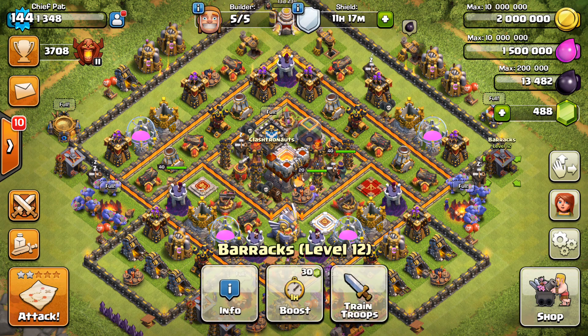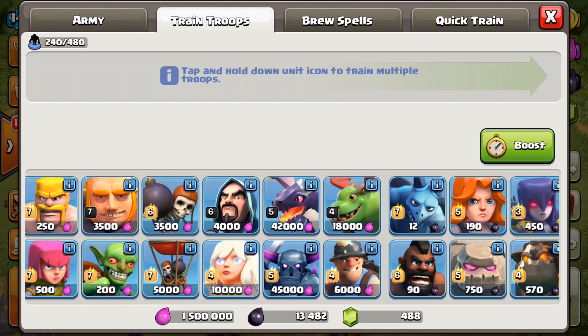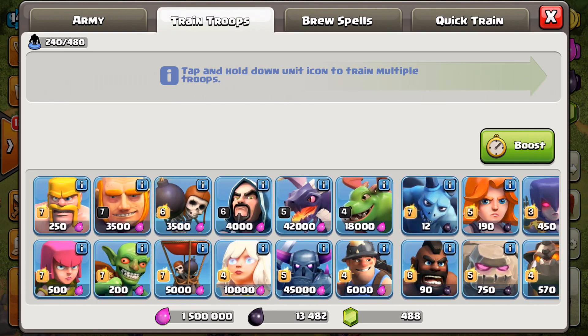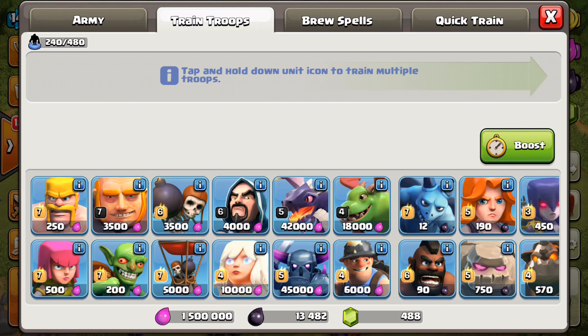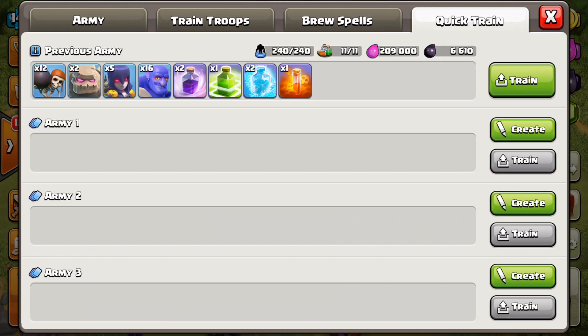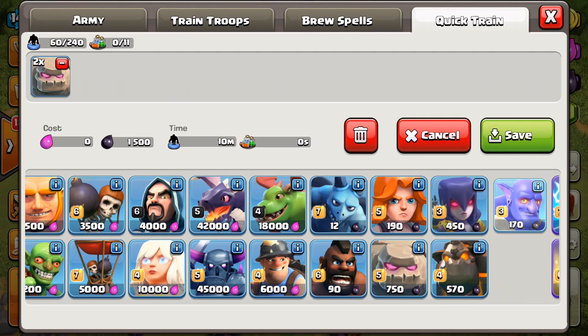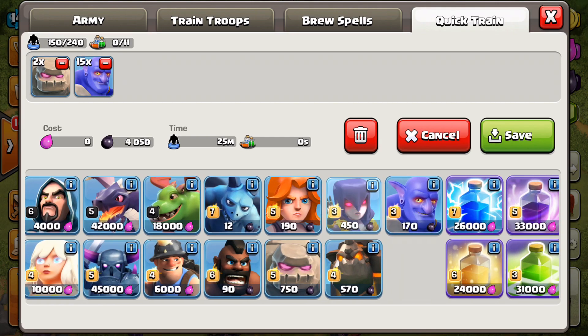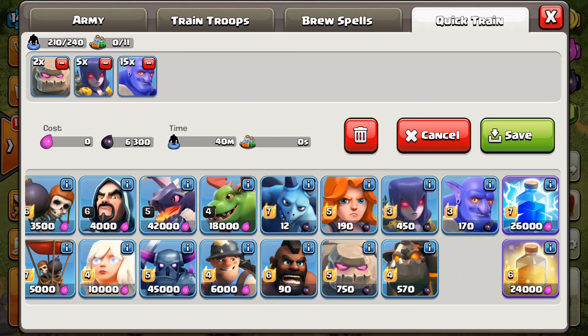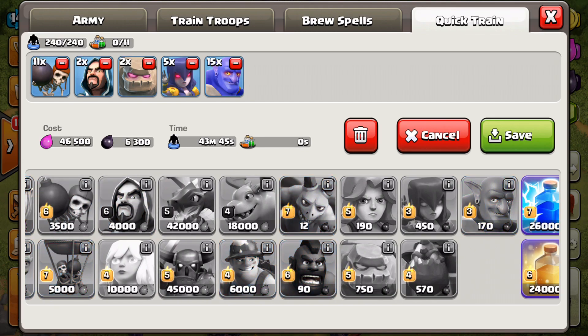One of the really big things that came out was a new way to train your troops inside of Clash of Clans. It combined all of the barracks into one, so when you go to train, you can see all troops are now together — Elixir and Dark Elixir troops, as well as spells. With Quick Train, which is something people have been asking for for a very long time, you can create an army composition using your last army or a custom one. Whenever you want to train, just click Train and it'll automatically queue those troops up.